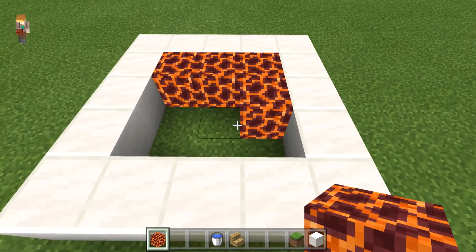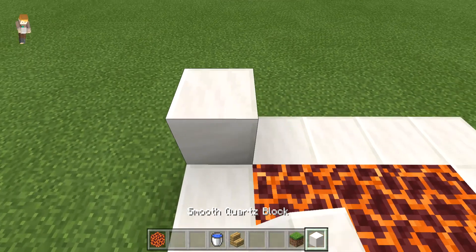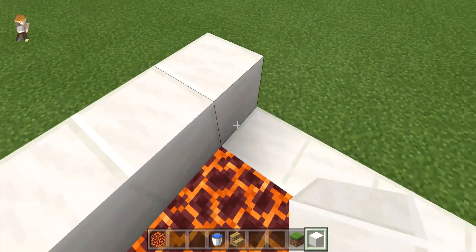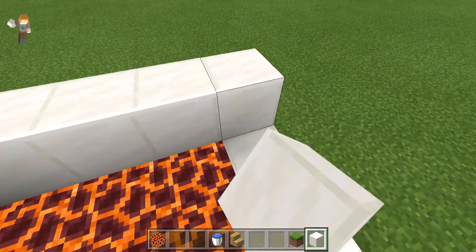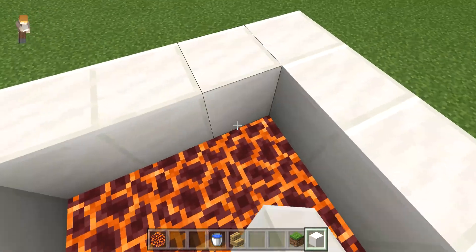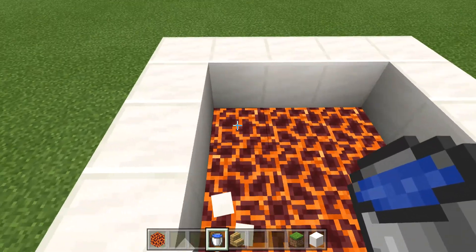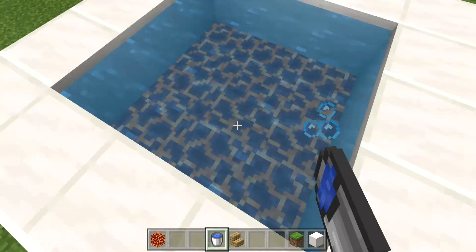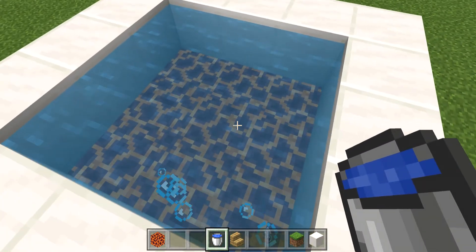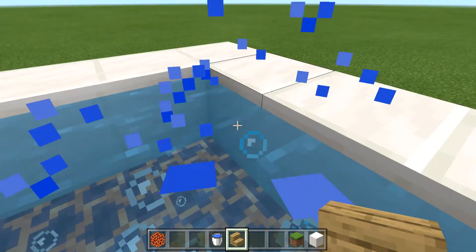Then add another row on top of this, add the water, and make sure it all evens out or else it won't bubble. It only bubbles a little on the surface, but when you get in it really bubbles.